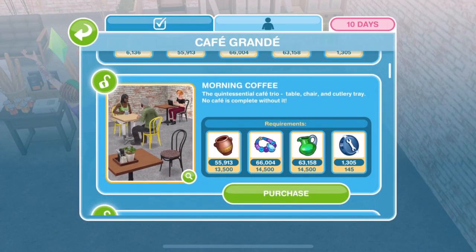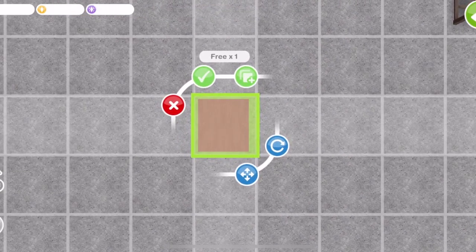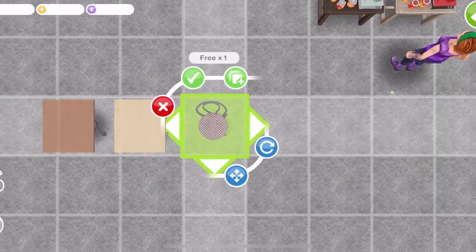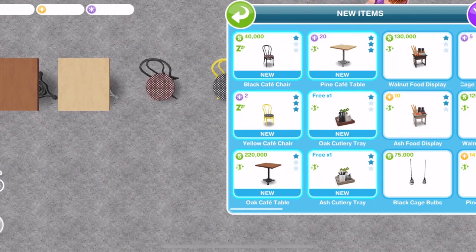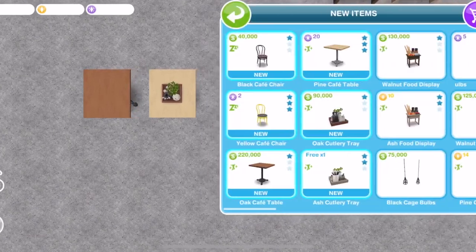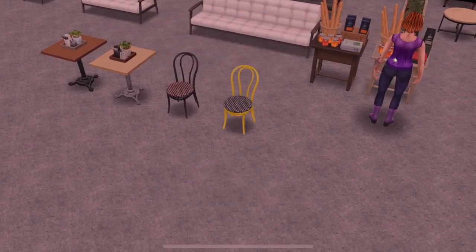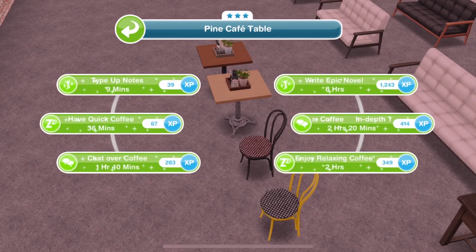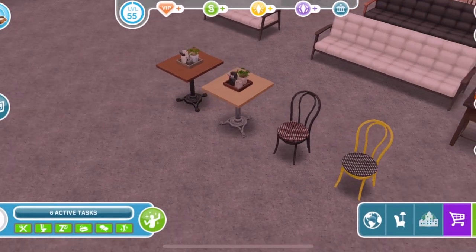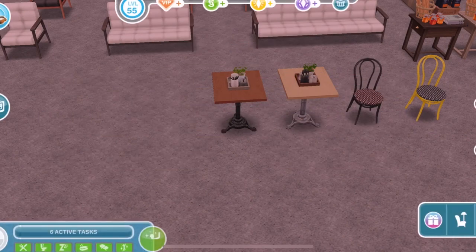The next prize is Morning Coffee. We get an oak and a pine cafe table, a black and a yellow chair, and an oak cutlery tray and an ash cutlery tray to place on the tables. The chairs are three star and one star. The pine cafe table has some lovely interactions — type up notes, have a quick coffee, chat over coffee, write epic screenplay. I love those interactions; the idea of going to a cafe and doing a bit of work is great.